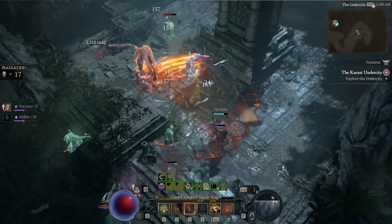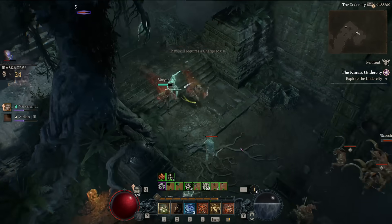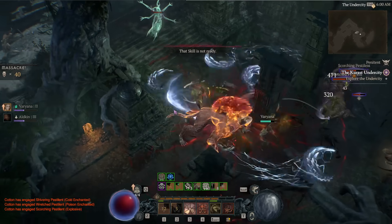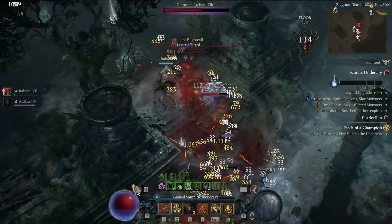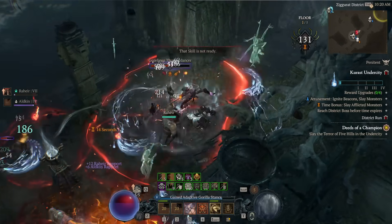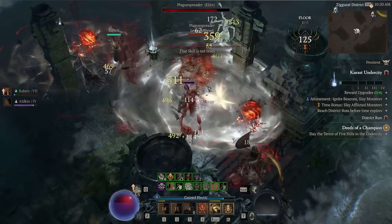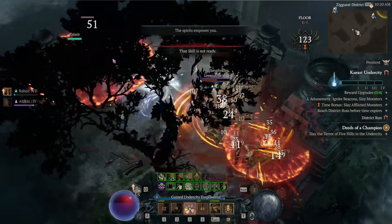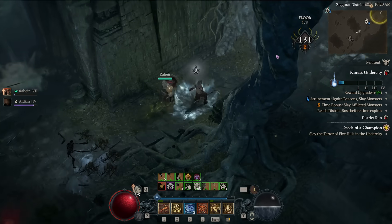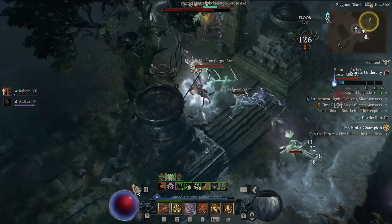First things first, let's talk about the activity itself. Karast Undercity is unlocked through the Vessel of Hatred campaign. You will get a look into the area as part of the campaign quite early, and afterwards it will unlock the side quest chain that properly unlocks the Undercity as a permanent activity. You can engage with the Undercity before you finish the questline, but the tribute system isn't unlocked until afterwards. I heavily recommend going through this questline first, as it will bring you through each wing and each boss individually.